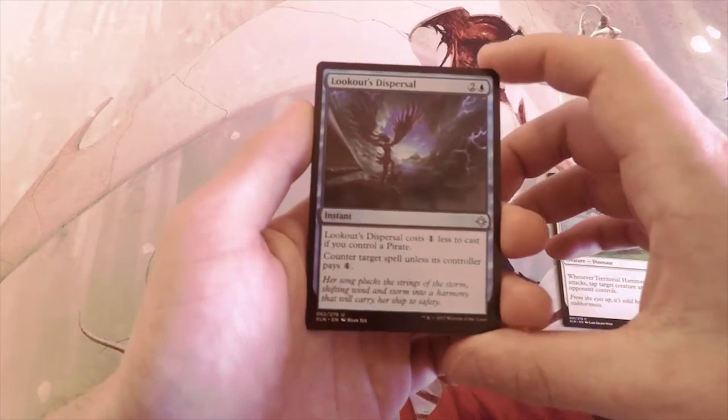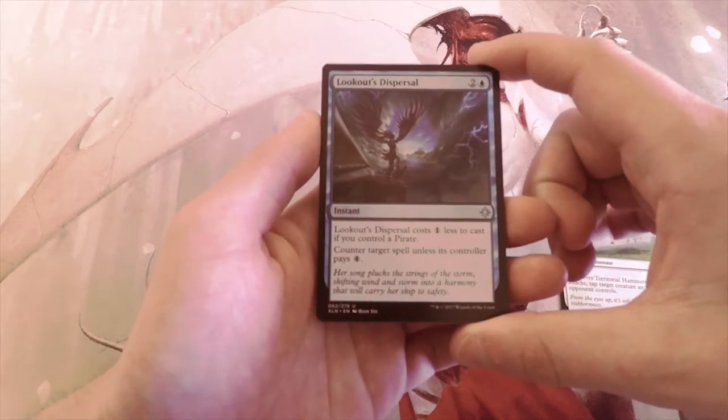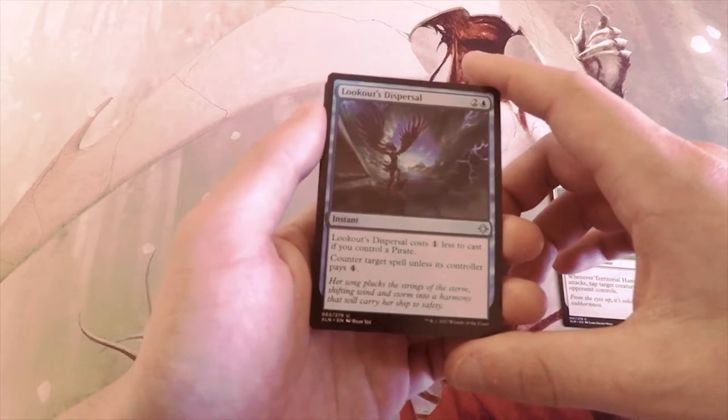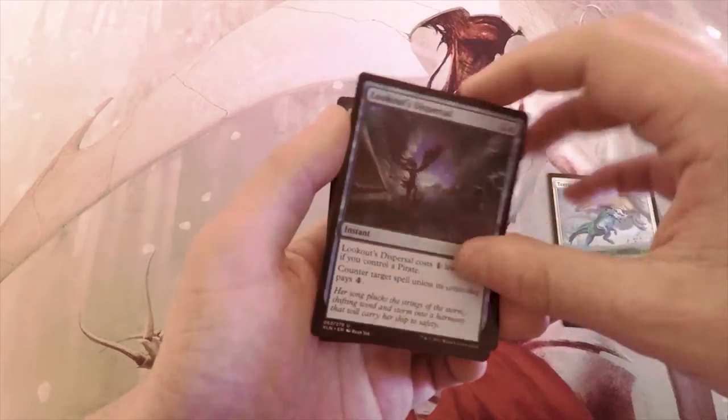Lookout's Dispersal is our first uncommon — it's an instant that costs one less to cast if you control a pirate, so it could be one blue. Counter target spell unless its controller pays four. It's definitely a powerful card, something you want to pick if you've already got pirates, but it's not going to be a first pick for me.